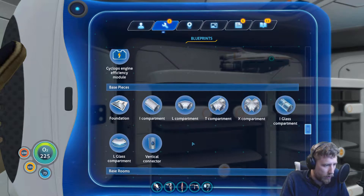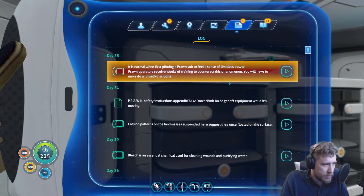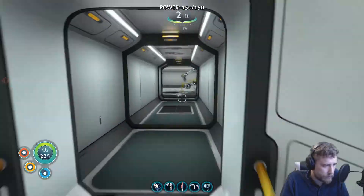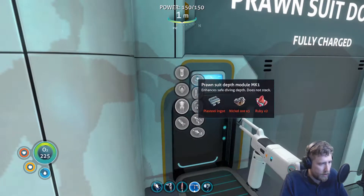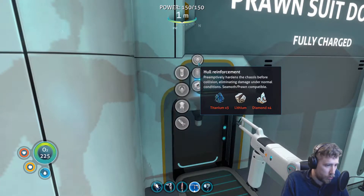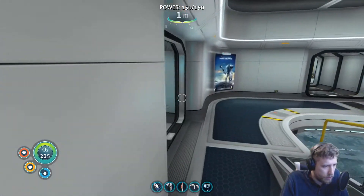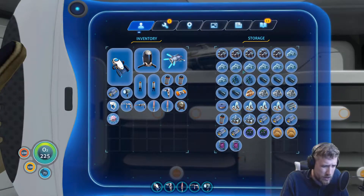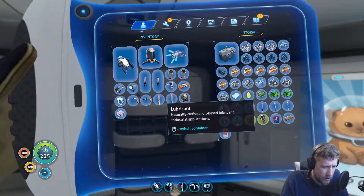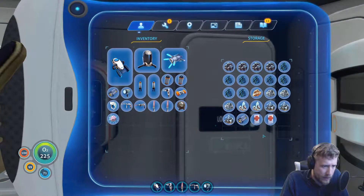We also want to get the grappling arm — ingredients unknown — and the depth module, which is very interesting. There are a couple of upgrades I want to snag for the prawn suit if possible: the hull reinforcement and the storage module. Both are going to take lithium though, so I don't think we're going to be able to swing those upgrades right off the bat.